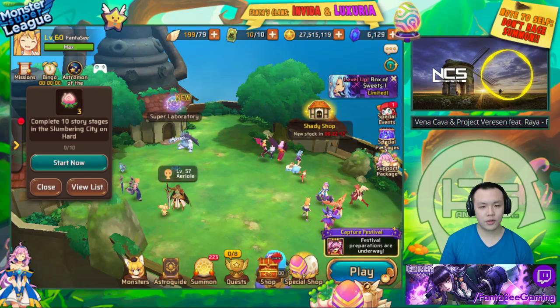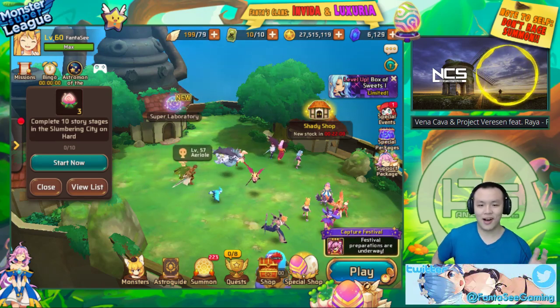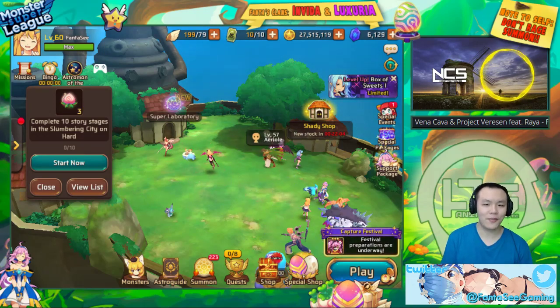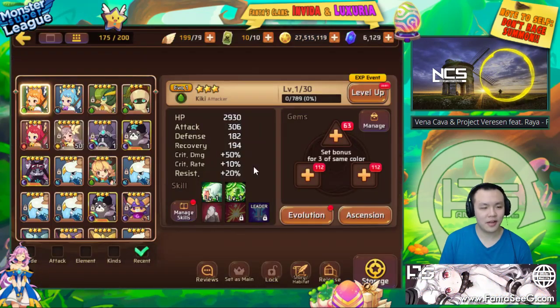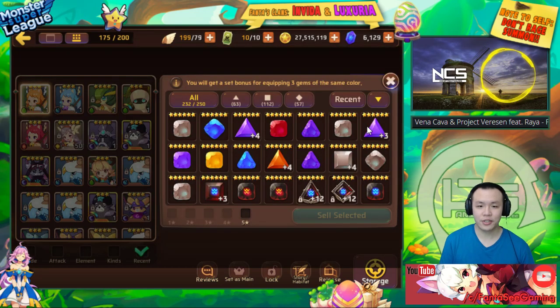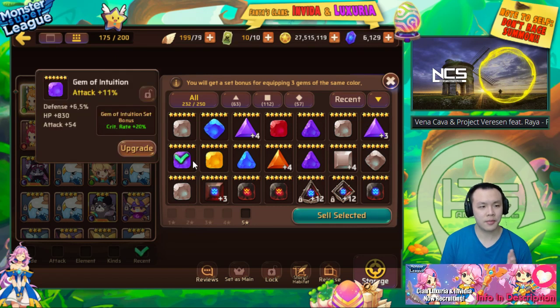I spent a while doing golden speed 10 a couple weeks ago and recently as well, just to get a few gems, but it is very very hard to get any gems that are better than my current ones. I've been selling most of my gems and haven't really sorted through a lot of them, so that's what we're going to be doing today.